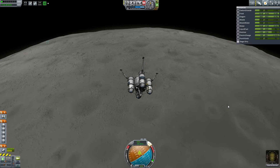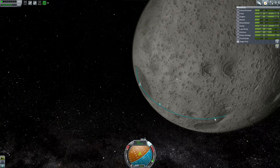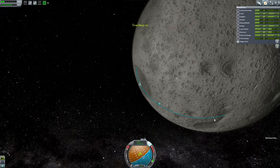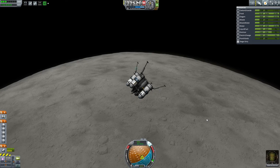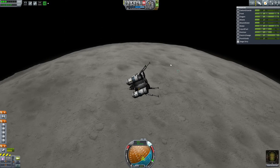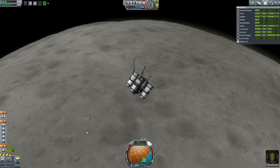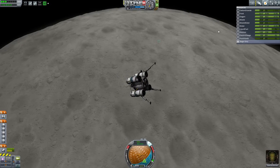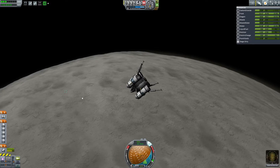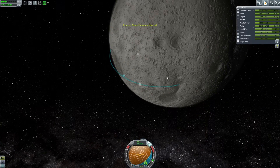I should flip retrograde and then speed up time to get over there. About right here is when we should start our burn to slow down. I'm going to quick save now just in case. Hey, look — there's our previous landing site! Look how flat it is down there. That was a nice spot to land. I'm going to keep that in mind — this section of the moon is a really good spot for base building, it is fairly flat.